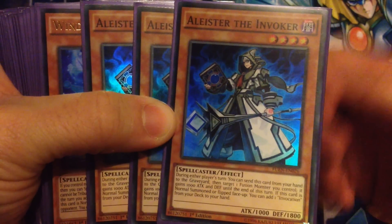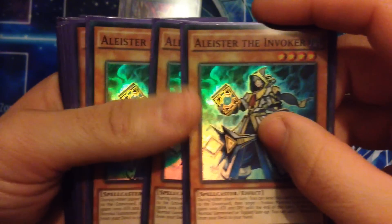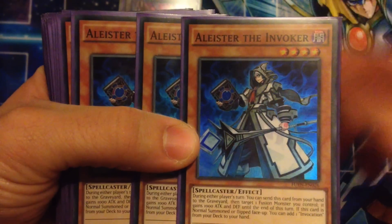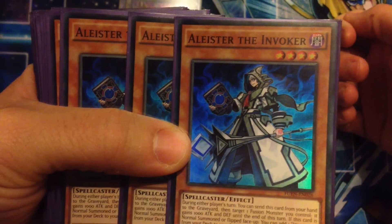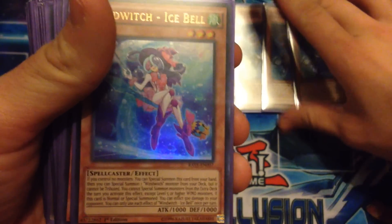I'm running three Aleister — however you say his name. You can discard him from your hand to increase a fusion monster's attack and defense by a thousand until the end of turn. Also, if he's normal summoned or flipped face up, you can add an Invocation from your deck to your hand. So we're running three of him.